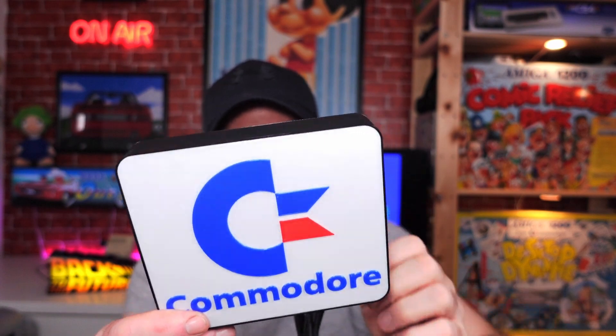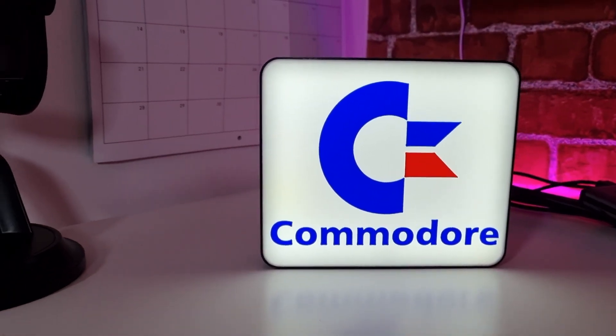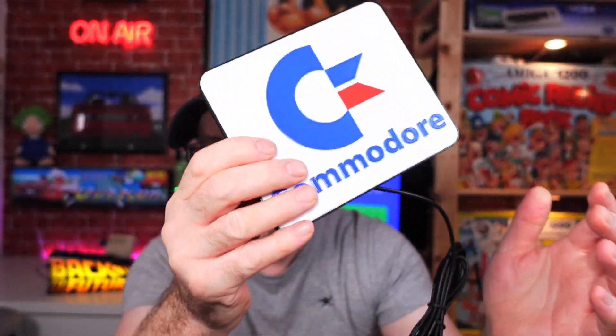This next one is a purchase from eBay. It's 3D printed and was £24.99. It is a USB Commodore 64 desk light — very, very bright and quite nicely printed. I expect it to be light, and it feels alright. The seller also does Spectrum ones, Sega ones, Terminator — quite a few designs. Yeah, £24.99, made of pearly plastic.